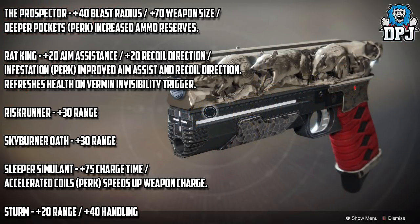Rat King gets a plus 20 aim assist stat and a plus 20 recoil direction stat, along with the Infestation perk — improved aim assist and recoil direction, and it refreshes health on Vermin, the invisibility trigger. That is going to be so OP. If you don't know, Vermin triggers invisibility when you get a kill and reload — and now you also regen health. That is absolutely ridiculous.